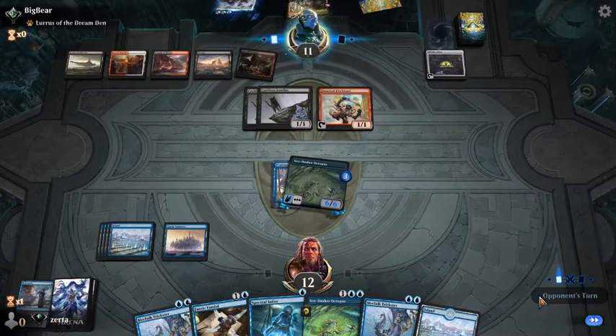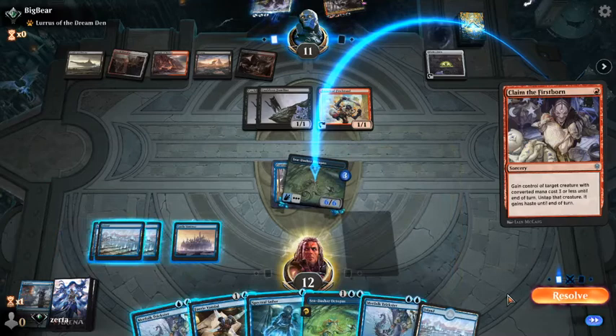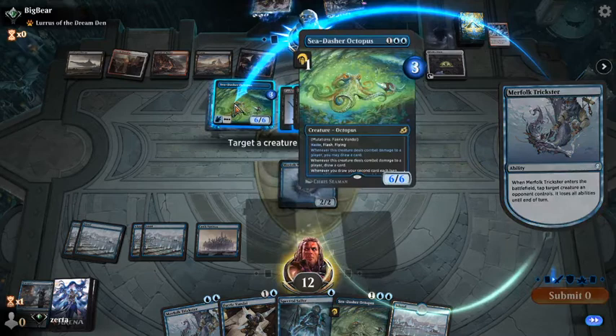Opponent is on that budget mana base — nothing wrong with that. We're going to have to tap down the Sea Dasher here. We're going to lose it either way, but we're not letting them hit us for six with our own creature.